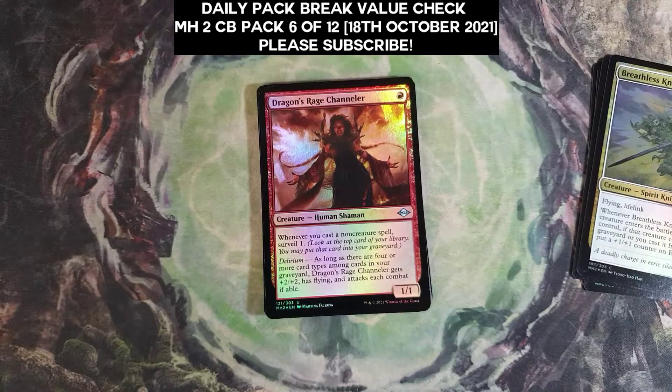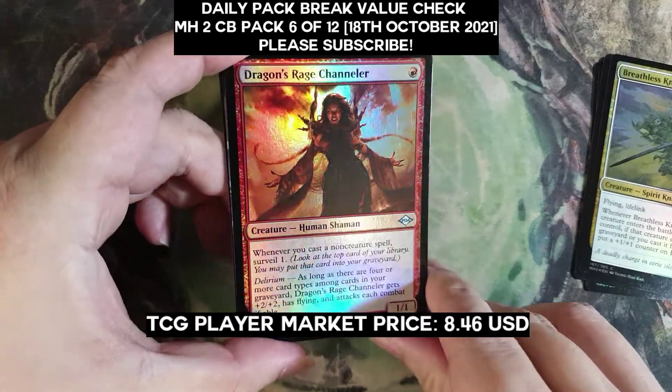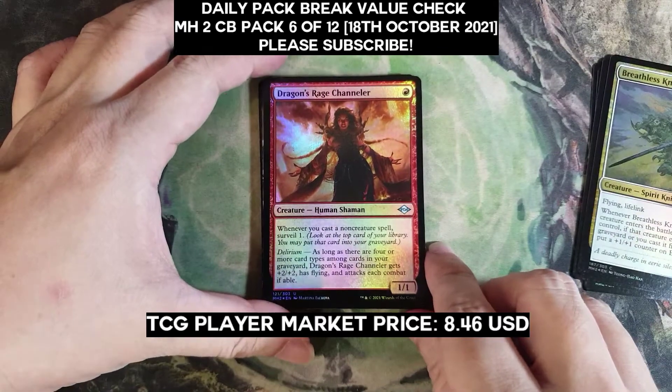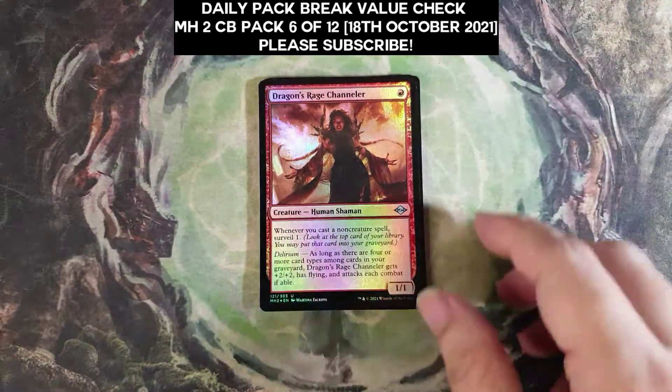Dragon Rage Channeler foil is about... oh wow, okay — it is $8.46 for the foil Channeler. Nice, not bad, nice start for the pack.